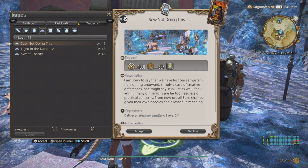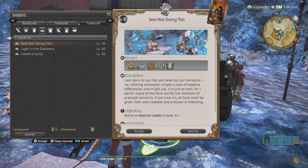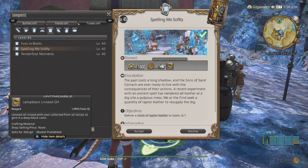So you're going to be doing cobalt ingots three times for triple turn-ins for Armorsmith. For Goldsmith, you're not doing this - it's going to be a single turn-in for 537 gil times two, and then you get three clear fluorite for 360 gil. The items you get might differ. Next is Spelling Me Softly, a triple turn-in for raptor leather, 498 gil, and you get another 360 gil item.